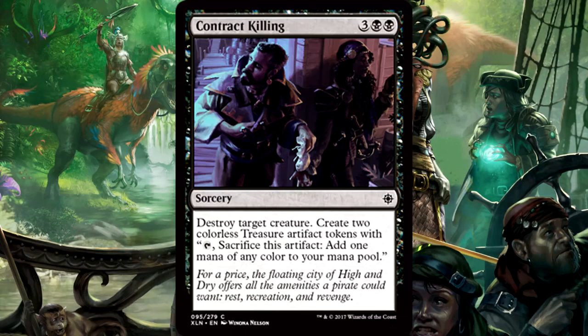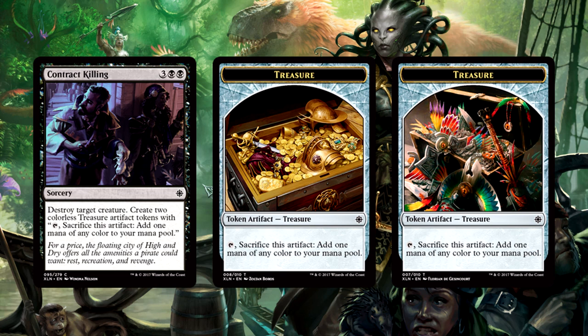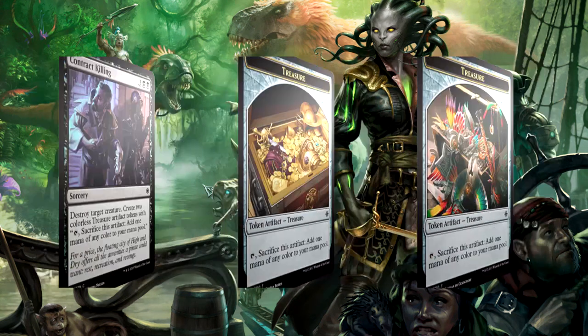Contract Killing is 3 of anything and 2 black for a sorcery — destroy a target creature, create 2 treasure tokens. Hot dog, this is my kind of removal spell. I don't even care about sorcery speed. You get to ramp and color fix twice in addition to destroying a creature. Contract Killing is a great limited card, no doubt about that. This is a common you'll probably pick up early in draft, or if you have it in sealed, it will make black look more attractive. Love the design, I'm a big fan.